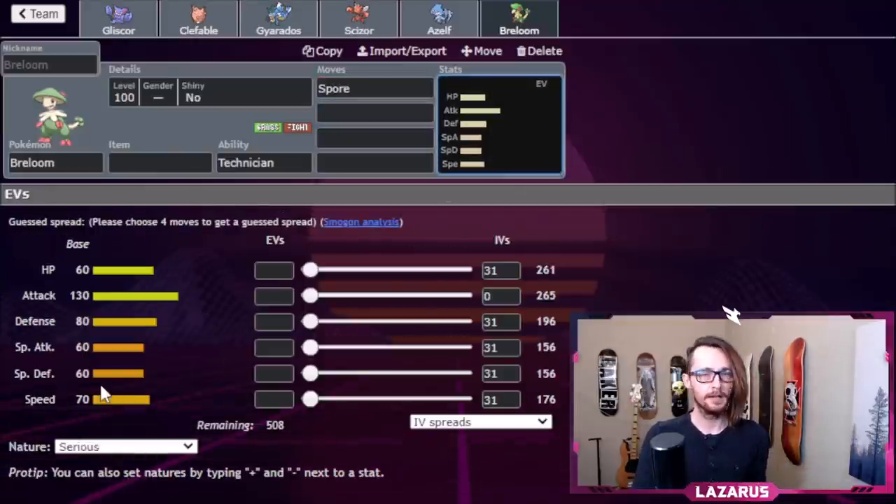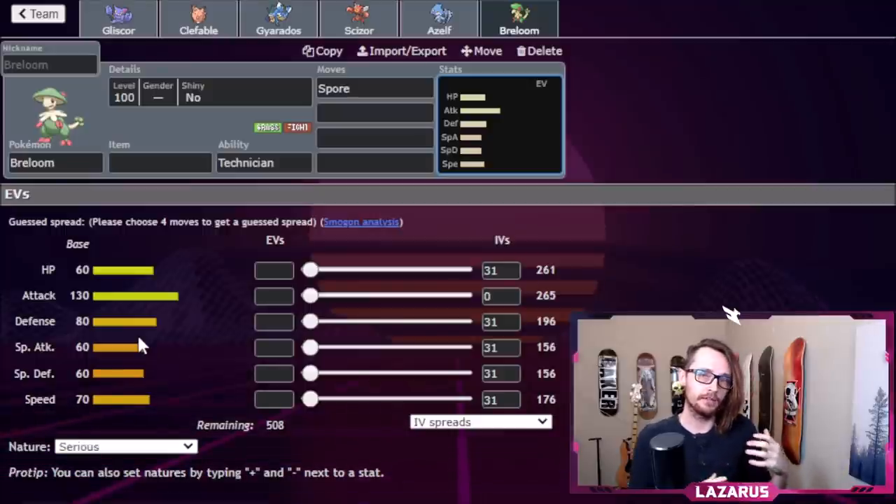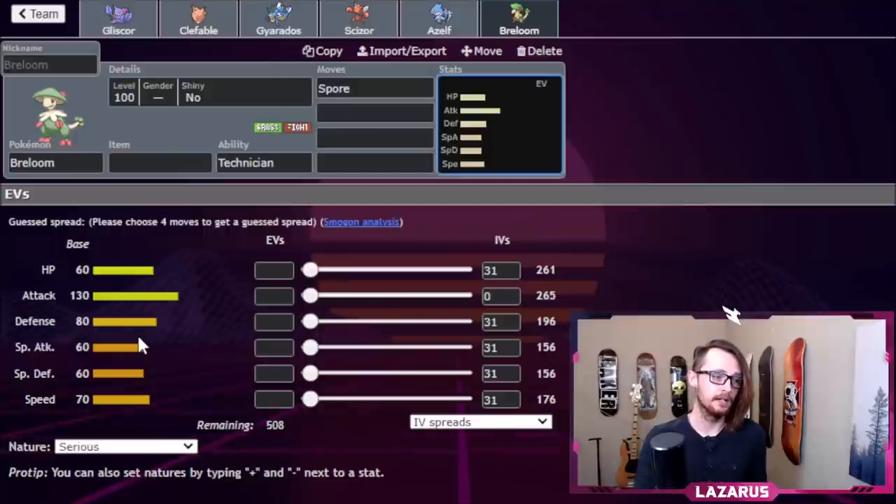Breloom is absolutely amazing — one of the best Pokemon in the format. It gets Technician just like Scizor, but it gets Spore, which is one of the best moves in the game. Breloom has base 70 Speed, which is not even that slow. The plan is: Spore walls, set a Sub, then Leech Seed and spam Sub every turn — basically wall out their walls and sweepers. Breloom is one of those miracle Pokemon that turns losing games around.